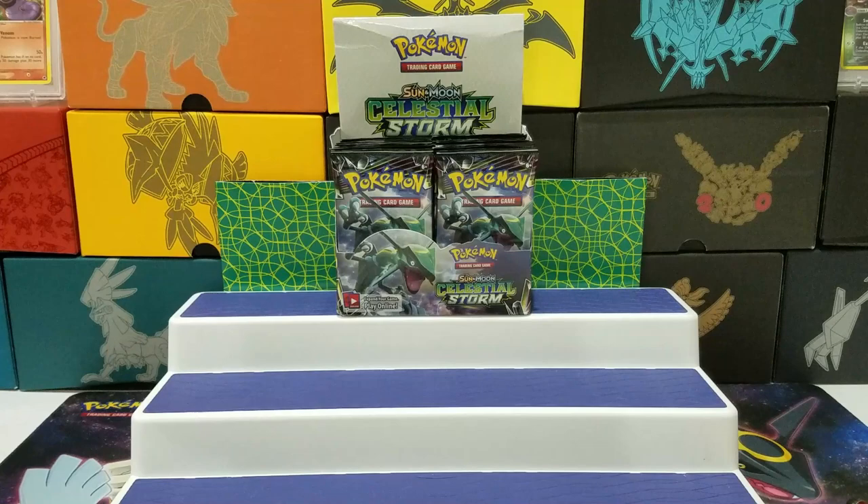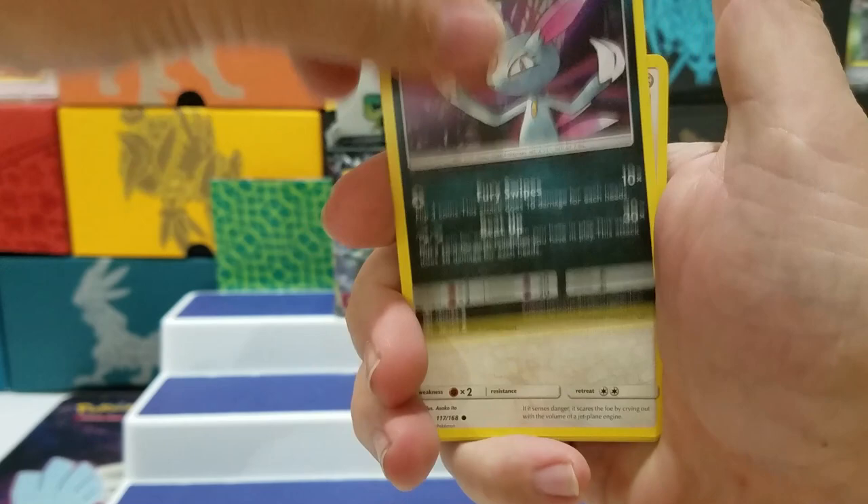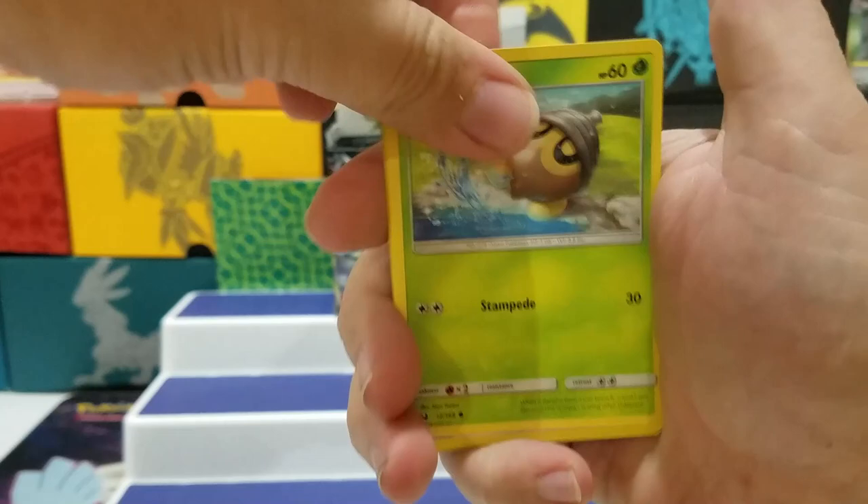Water Energy, Trapinch, Hiker, Energy Switch, Sneasel, Whismur, Mudkip, Seedot, Wingull, Baltoy, and a Delmise.